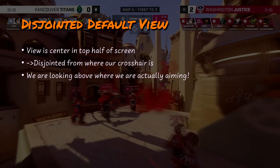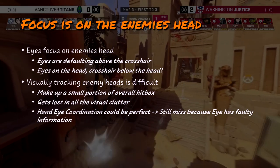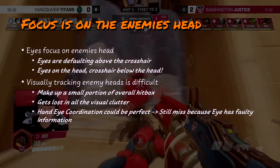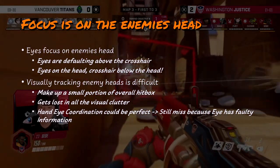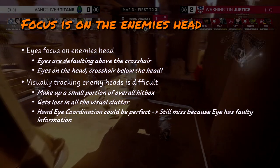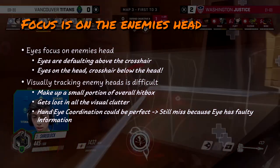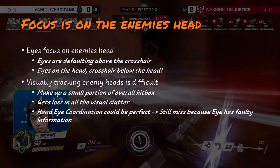As you begin to understand the importance of headshots, you'll start to actively seek out the enemy's head with your eyes. But that's where issue number one comes in. Our default view is disjointed from the crosshair — shifted upwards. This means that if we try to look at the enemy's head, their head will be in the top half of our screen, above our crosshair. So we are looking at the enemy's head, but our crosshair is actually on the enemy's body. The only way to adjust would be to look even higher, above the enemy's head, which is incredibly unintuitive.